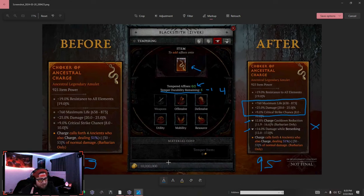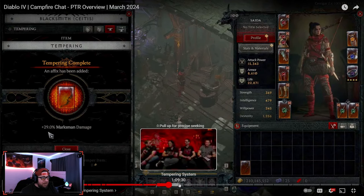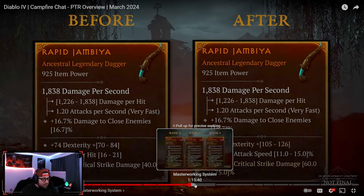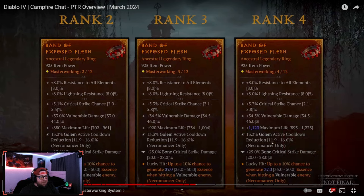The second part of the new crafting system is Masterworking — this is how we take items and make them even better. Instead of upgrading items five times like before, we now have a brand new Masterworking system with 12 upgrade ranks.